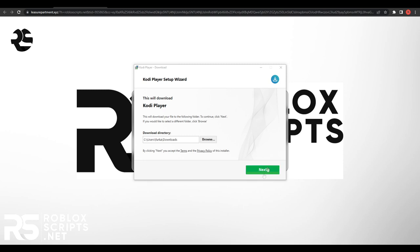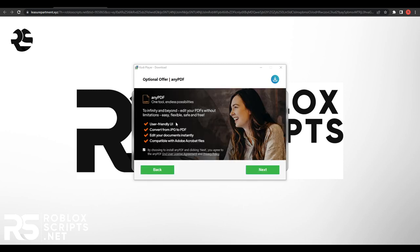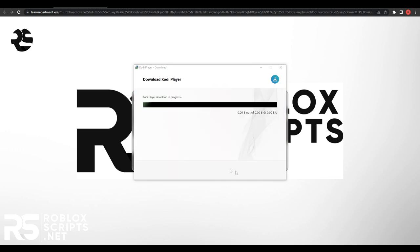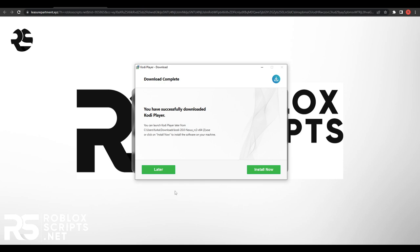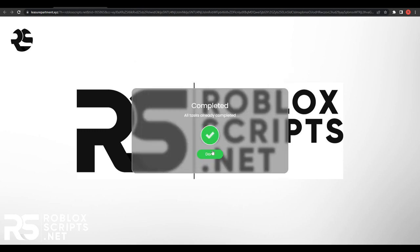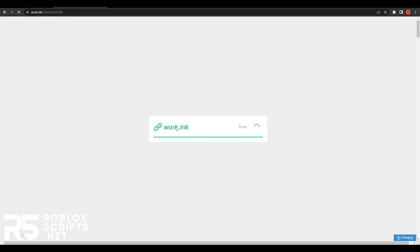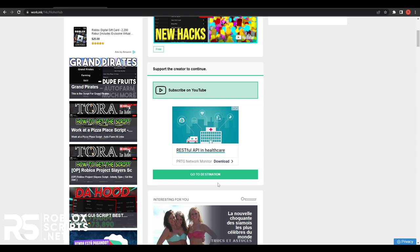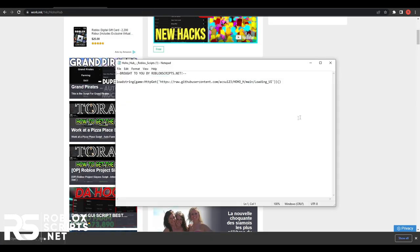Once you're in the installer, hit next and you'll see a few offers which you can decline. Decline them all, then hit next and it will download the file. Once done, hit install now, finish the setup, and hit done. You'll see a working page open up with one simple task — just finish it.